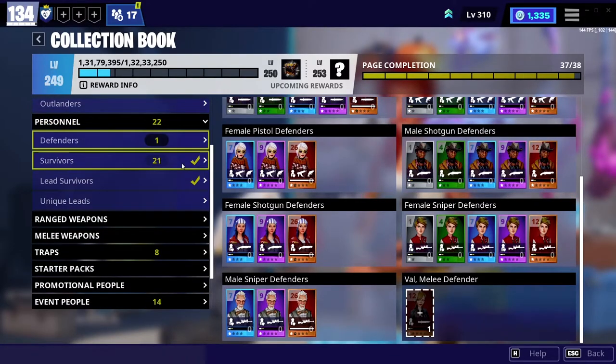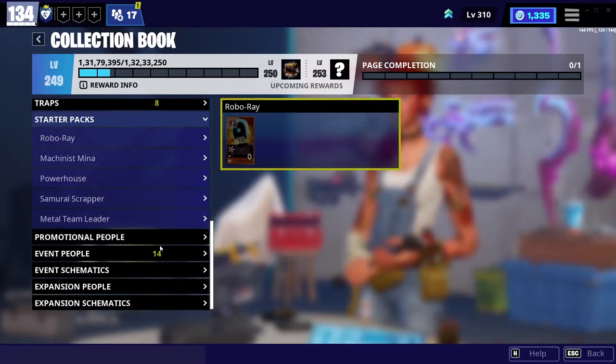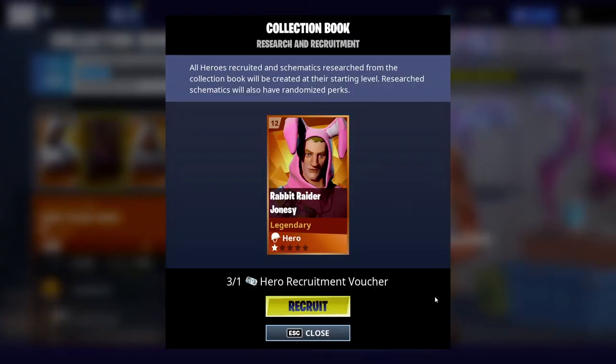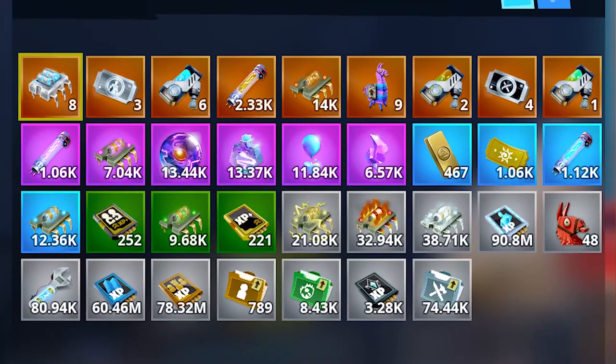Next is Collection Book. In the Collection Book you will see a copy of everything which exists in the game, except for founders' items — but you don't need to worry about that because founders Save the World is not available anymore. The way the Collection Book works is not a concern for a beginner, so I'll maybe make a separate video about it later.